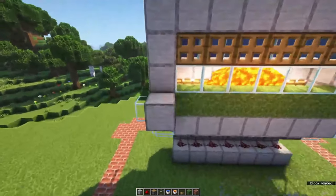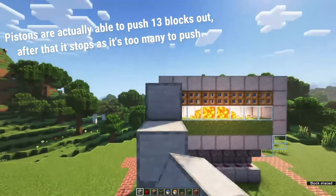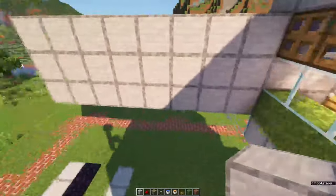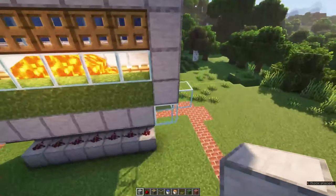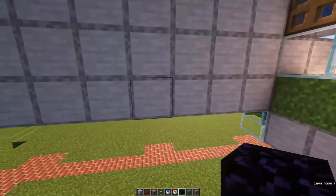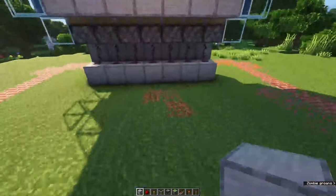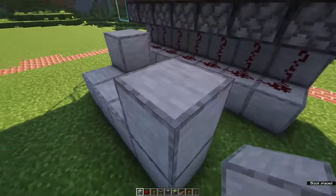Now we need to make sure the stone generator will not go on indefinitely for 13 blocks, but will stop where we want it to. Create a wall nine blocks long and three blocks high, starting at the level of the trapdoors and ending at the level where the stone will be pushed outward. Do this on both sides. On the level where the stone is going to be pushed out — the green layer — create a layer of obsidian to make sure no stone leaves the area that converts it to moss. Do this on the eighth block: create a line of seven obsidian.